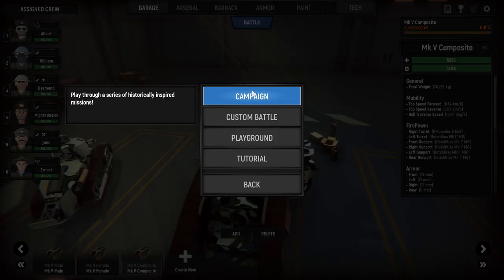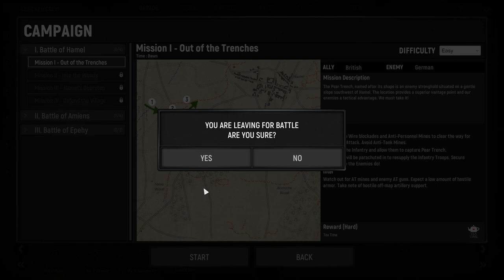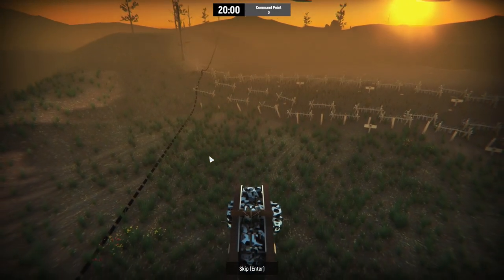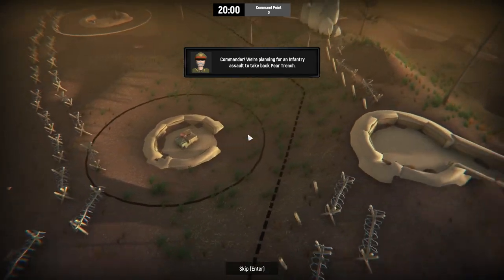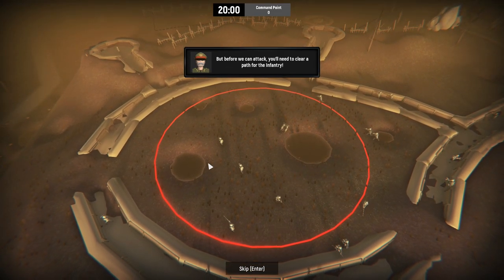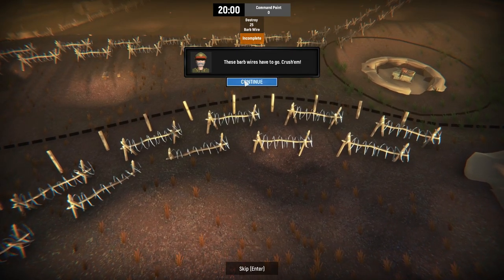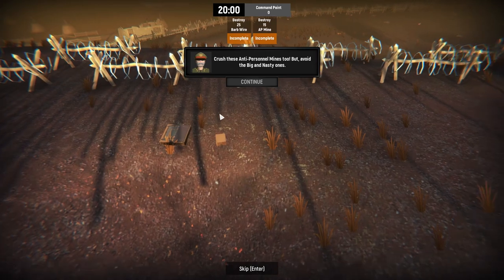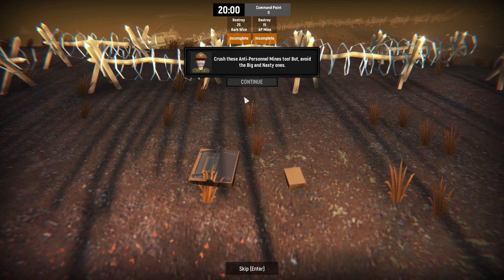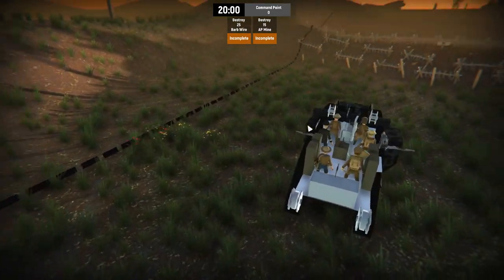Let's join the battle and do a campaign — Mission 1: Out of the Trenches. We have 20 minutes. The objective is to clear a path for the infantry: we have to destroy the barbed wires, crush the anti-personnel mines but avoid the big nasty ones. Time is tight, so 20 minutes for all of that.